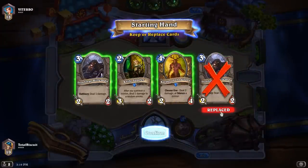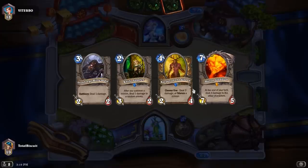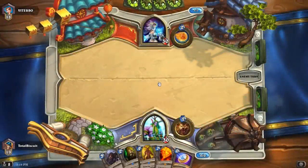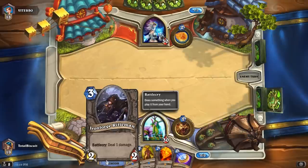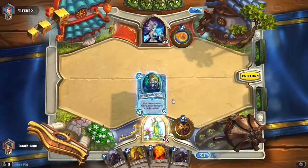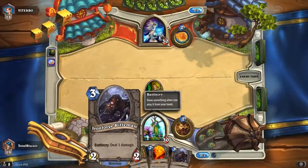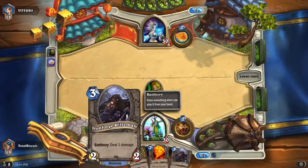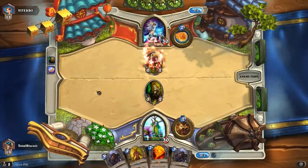We'll get rid of at least one of those. Things like Ironforge Rifleman are understated for what they do, but deal damage in the Battlecry is actually a fairly significant stat — it really does increase the card budget significantly, so you're going to be paying through your nose for that. Something like the Stormpike Commando is a 4-2 for 5, which is terrible. Sometimes you get 2-for-1 trades, but sometimes you don't.